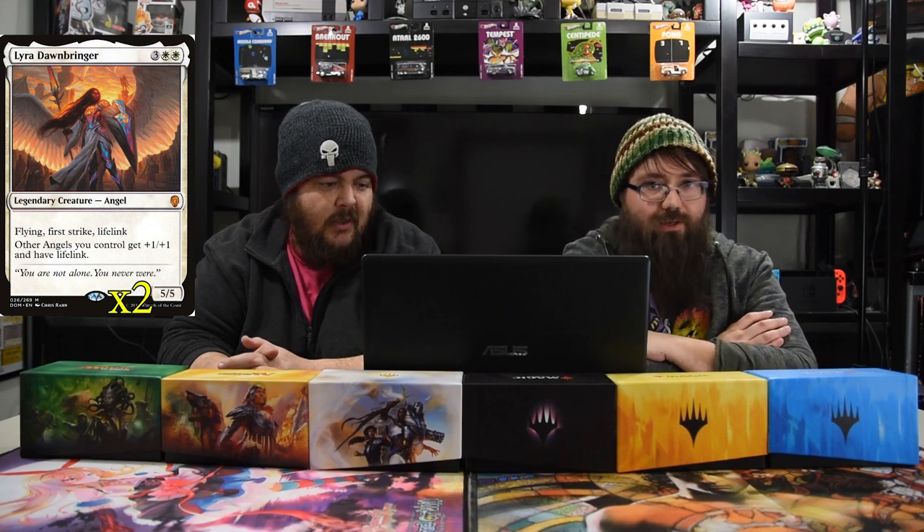Next up is Niv-Mizzet the Parun — three blue and three red for a five-five flying dragon. This spell can't be countered. When you draw a card, he deals one damage to any target, and when a player casts an instant or sorcery, you draw a card. Everyone knows this guy by now — he's super awesome, super powerful. Maybe in the next set he'll get banned. He's kind of just everywhere because he's really, really good.